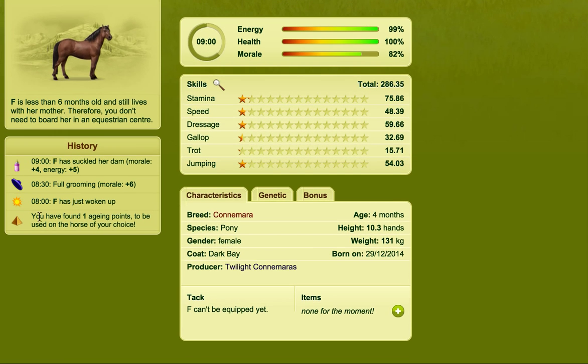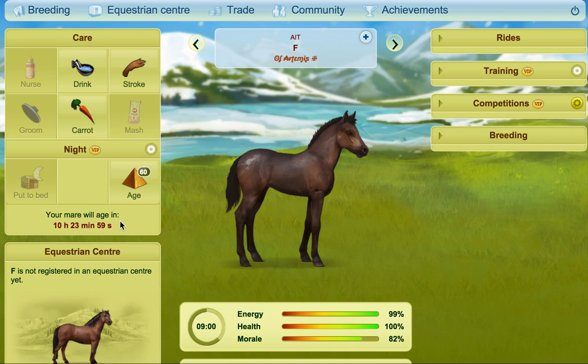If I scroll down here it says that you have found one aging point to be used on the horse of your choice. That is one way you can do it. If you do that every day and with several horses, you have a good chance of finding a decent amount of aging points — it's probably one of the best ways to get them in bulk if you have a lot of horses.